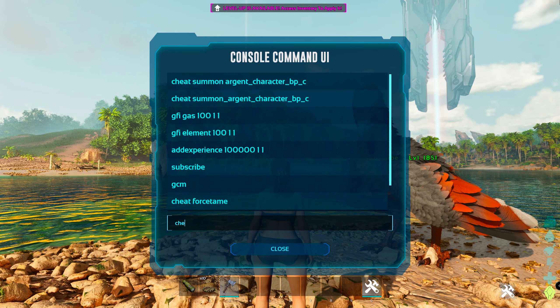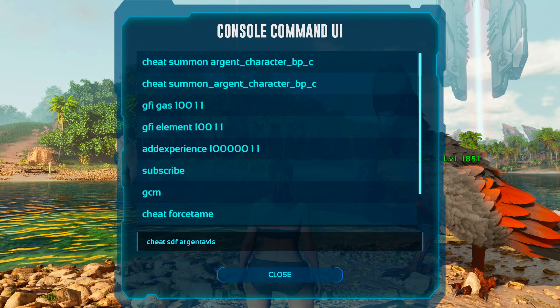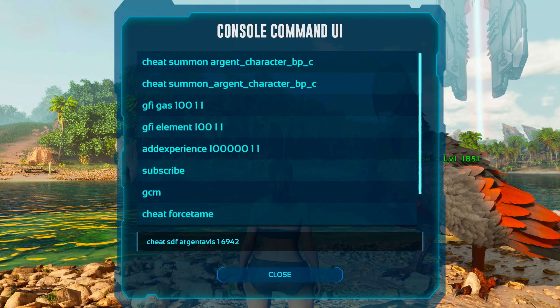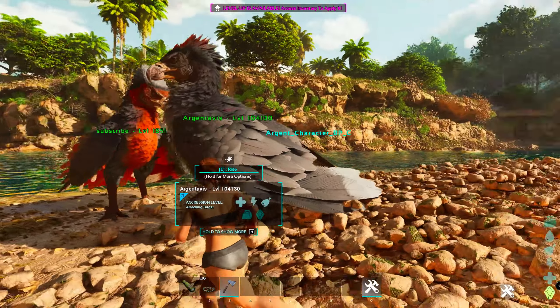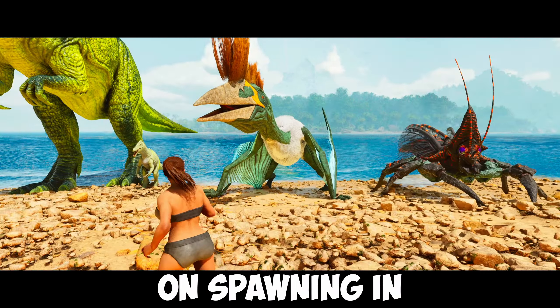If you then want a tamed Argentavis, type in the following code: cheat SDF Argentavis 1 69 420 1. This will spawn in a tamed Argentavis. Congratulations on spawning in the Argentavis.